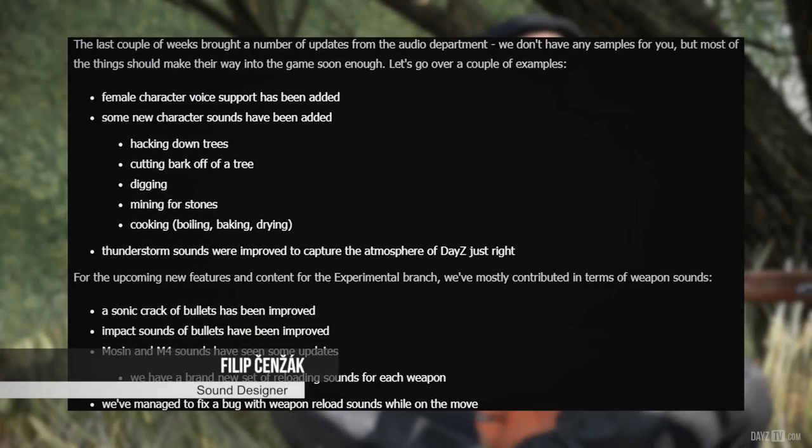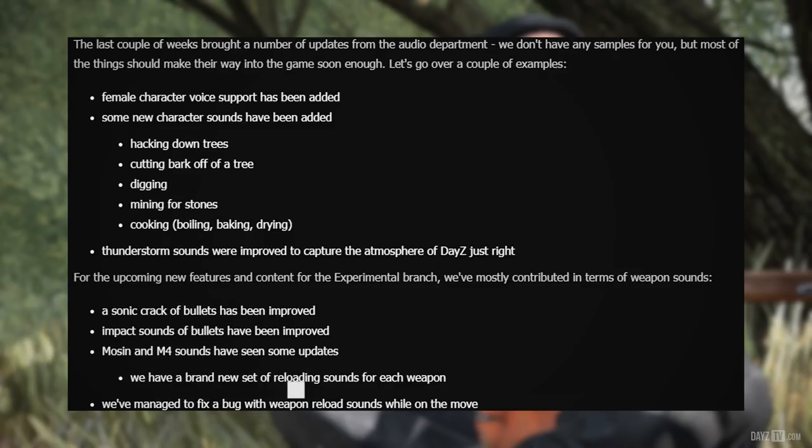Sound designer Philip reports that the last couple of weeks brought a number of updates from the audio department. New character sounds have been added including female character voice support, and sounds for hacking down trees, cutting bark, digging, mining for stones, cooking, boiling, baking and drying. Thunderstorms were improved to better capture the atmosphere of DayZ. For the upcoming experimental branch content, weapon sounds have seen major work: the sonic crack of bullets and bullet impact sounds have been improved, Mosin and M4 sounds have been updated, a brand new set of reloading sounds has been created for each weapon, and a bug with weapon reload sounds while on the move has been fixed.